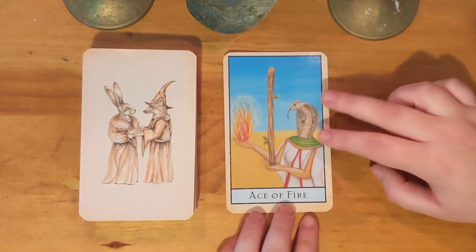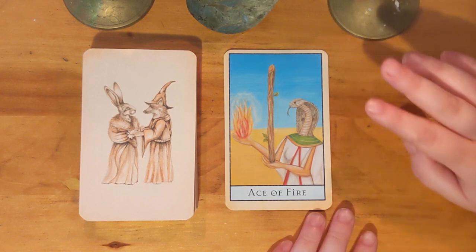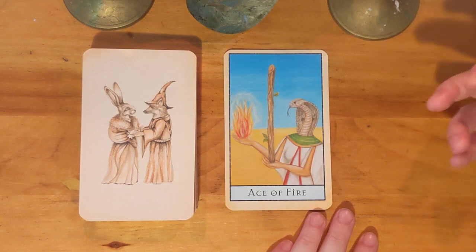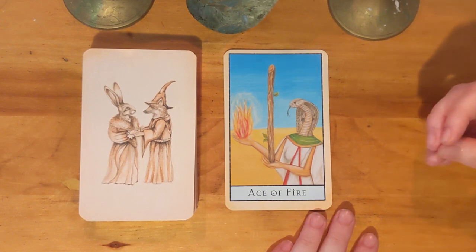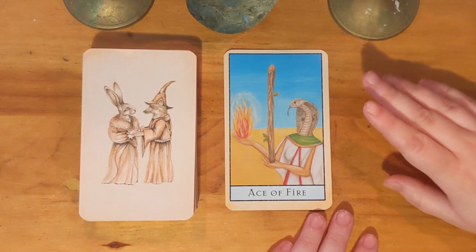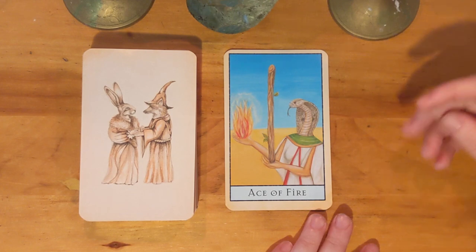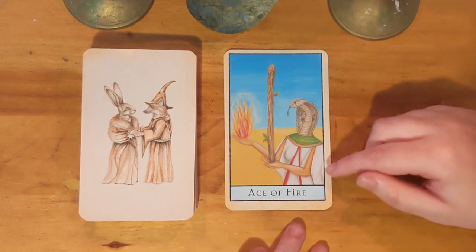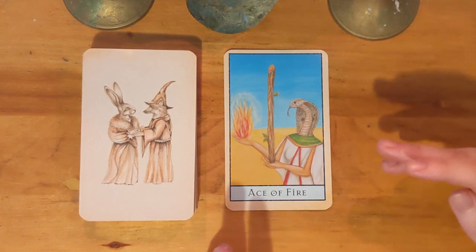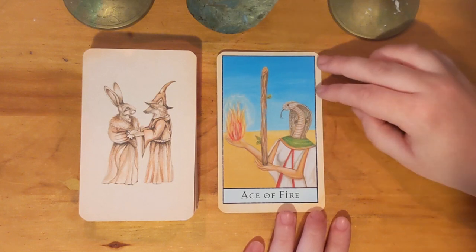Here we have the Ace of Fire, which is the wands suit. I always think it's funny when fantasy species that are reptilian in nature are anthropomorphized and then depicted as having breasts. This doesn't bother me so much in this deck just because that's the style they use — all of the animals have human bodies with human hands and are definitely human from the neck down.